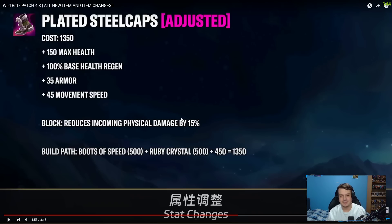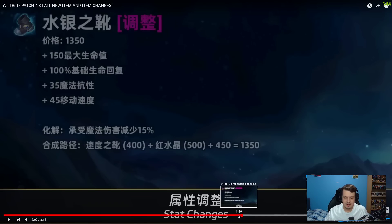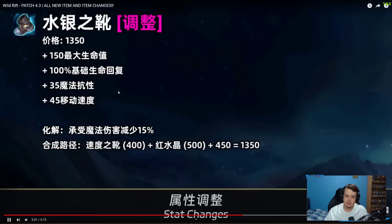On to defensive boots. Plated Steelcaps are going to be absolutely insane. They give maximum health, base health regen, armor, and movement speed. But the Block passive has changed — it now doesn't just block incoming auto attacks, it reduces all incoming physical damage. Any incoming physical damage gets reduced by Plated Steelcaps. This is huge for tanks and could also be big for AD carries against AD assassins. Previously Plated Steelcaps only blocked auto attacks and not abilities, but now it reduces any incoming physical damage.